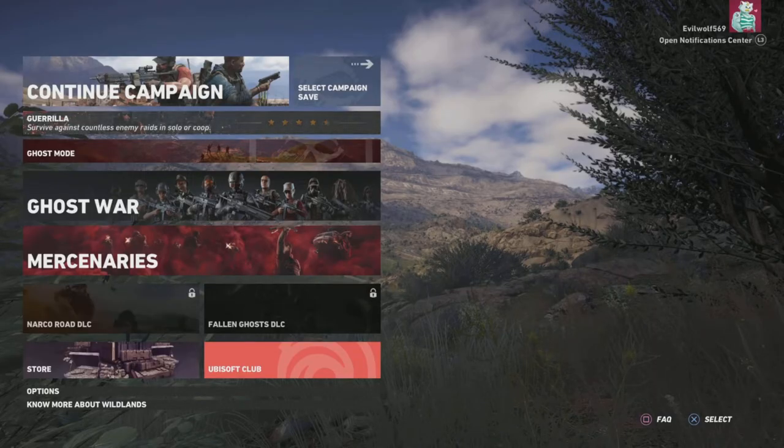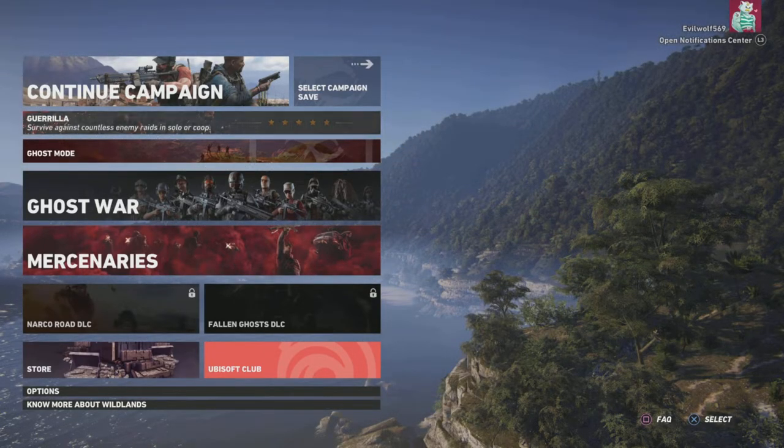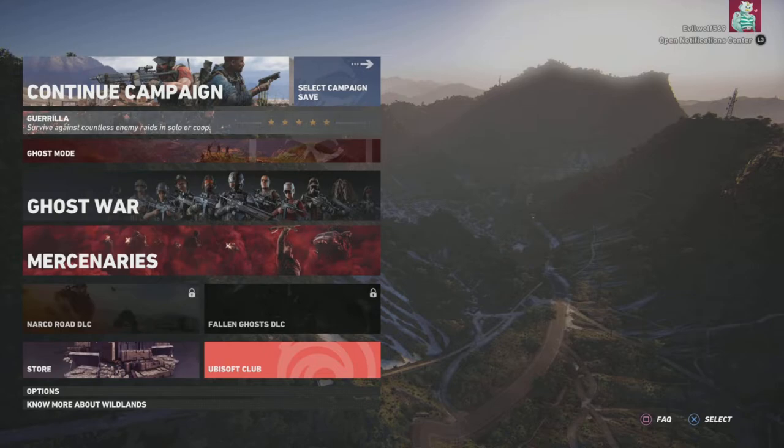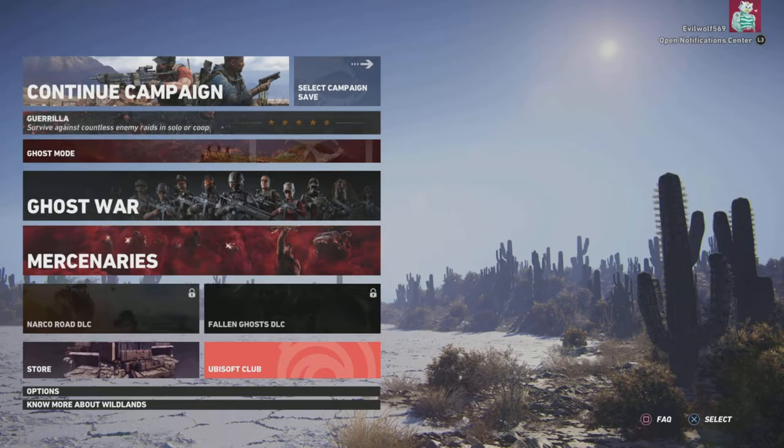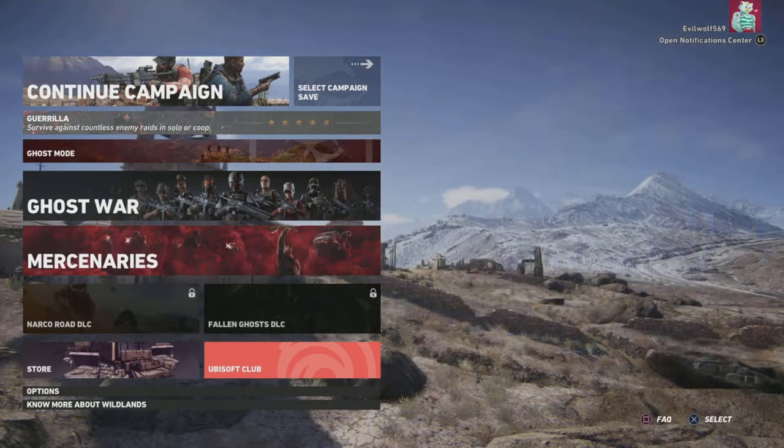Hit X and it takes you straight to the Ubisoft 'What can we help you with?' webpage. For controls: your left analog controls your cursor like a mouse, and your right analog controls scrolling up and down in the browser. The X button lets you click, and the Circle button will unfortunately bring you back to the main menu of the game — it closes the web browser entirely. So don't hit Circle if you don't want to close it.